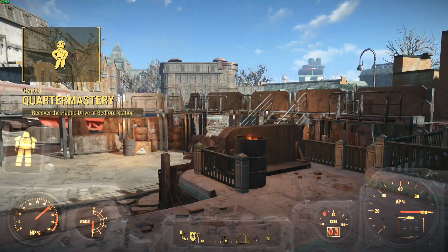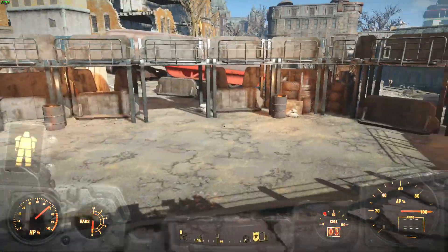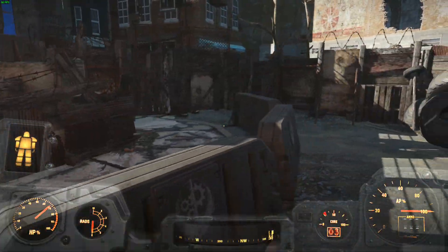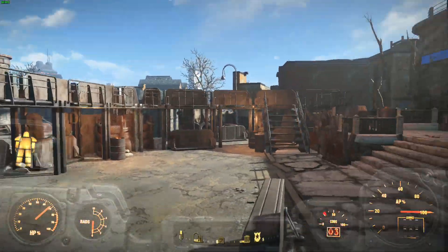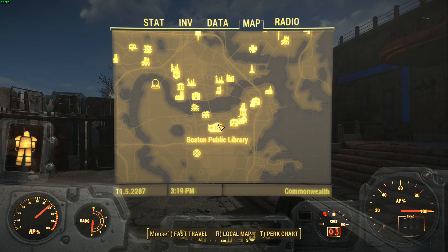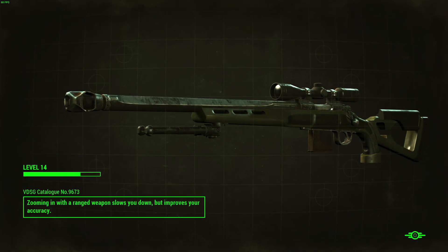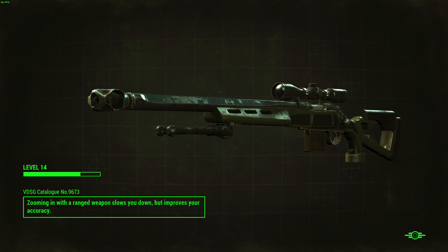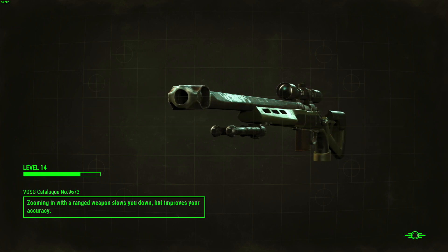It would have to be basically this — fortunately there's a way to get it without going and killing Brotherhood of Steel, after the Brotherhood of Steel have arrived. I don't think I have the Charisma to grab the Intelligence Bobblehead, now that I think about it.